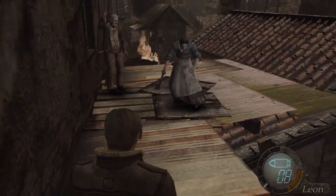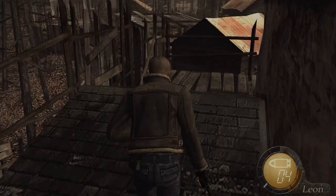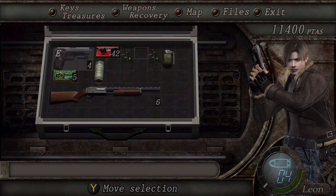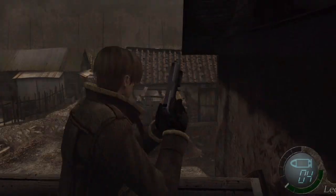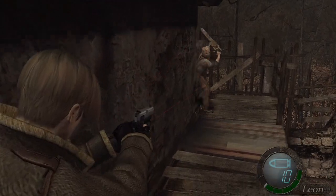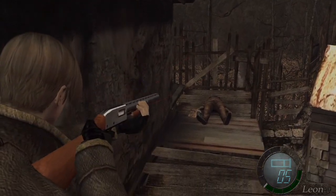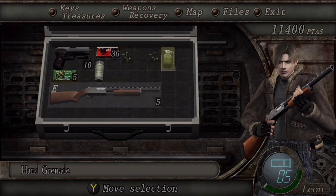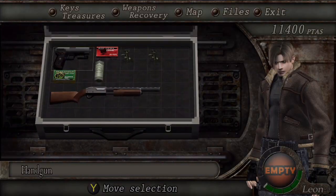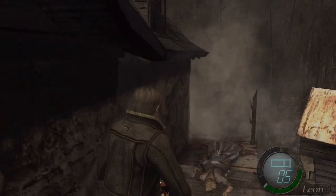We get hit again, and we hit the chainsaw guy. You may want to target — find good cover. We have some treasure. Take out the shotgun. The shotgun is going to knock the guy on his butt, but it won't permanently put him down. Use a hand grenade — that's going to do a lot of damage.